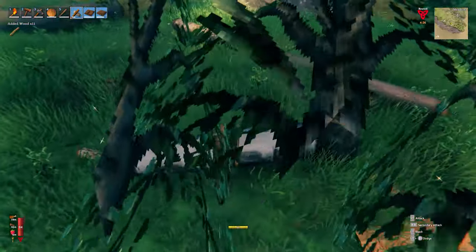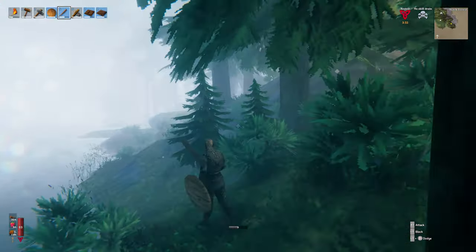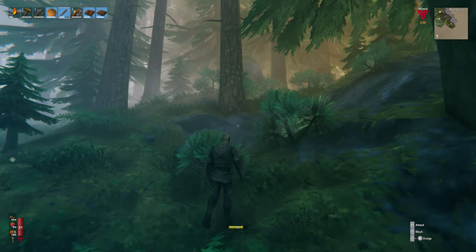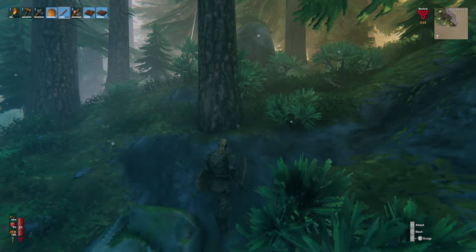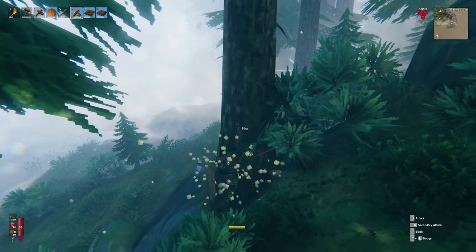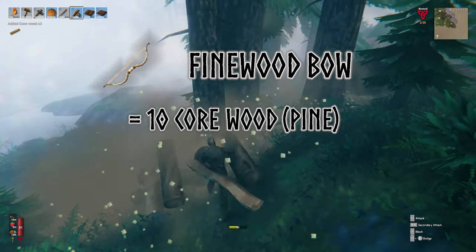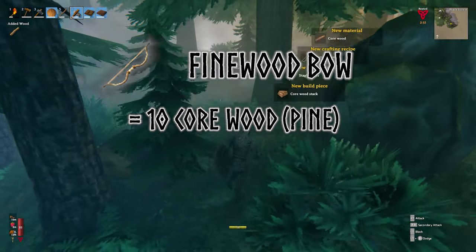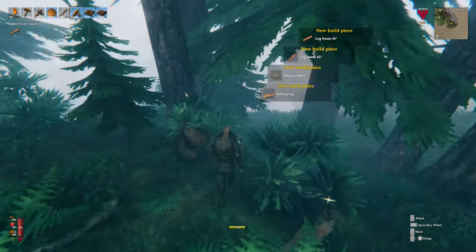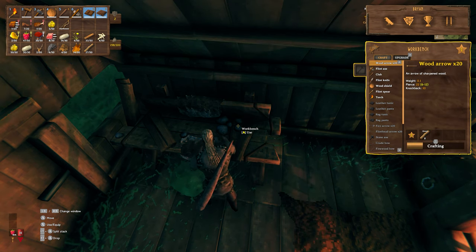We still need one other component: cord. This can be cut with your normal stone or flint axe, but it only grows in the black forest. Grab some food and either a club and shield just in case you need to play baseball with some greydwarf heads, and let's go. Once you're near the black forest, look out for the pine trees amongst the fir trees. Creep carefully to the nearest pine and chop away. You should be able to grab the required 10 corewood pretty quick, but if you want to upgrade the finewood bow to level 3, you'll need 25 corewood in total. Once you have the required amount, escape the black forest, head back to camp, and craft that thing of beauty. I'd also recommend making a full stack of standard wood arrows, fire arrows, and flint arrows.